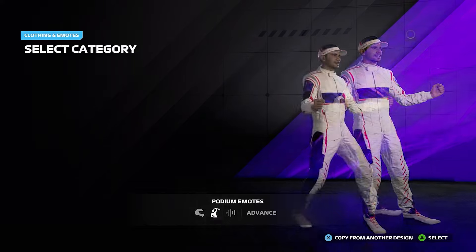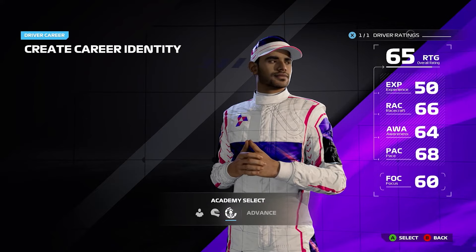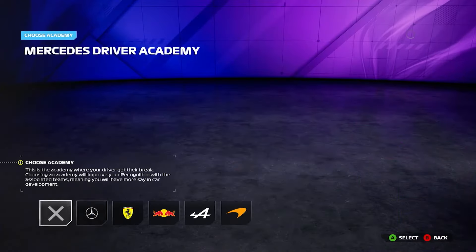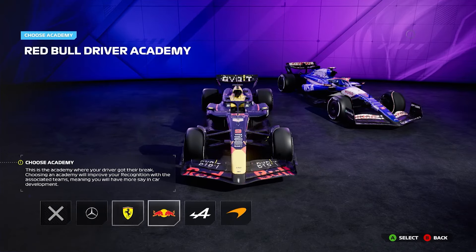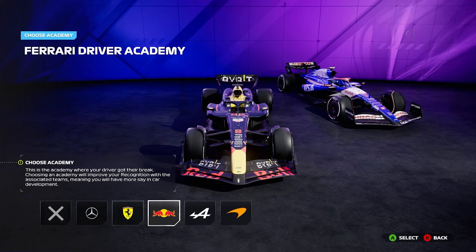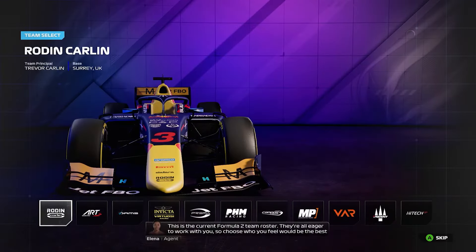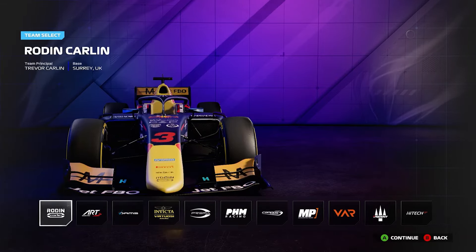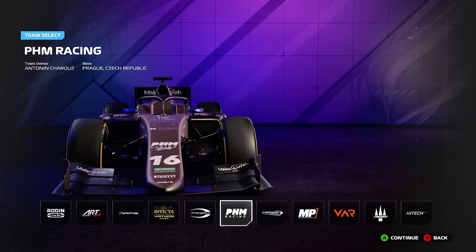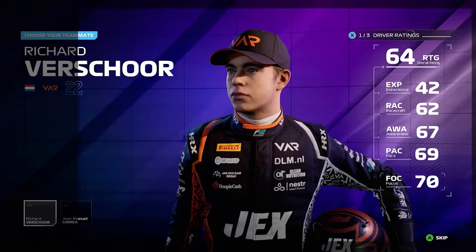We've also got the podium emotes — you can only have one at the moment, but you can change it and get new ones as you progress. Then we have the Academy select, where you can go through which academy you want. I don't know if this is available in F1, but it definitely is in F2. You can go with something like Ferrari if you really want. Then you advance and pick the team you want to be with.